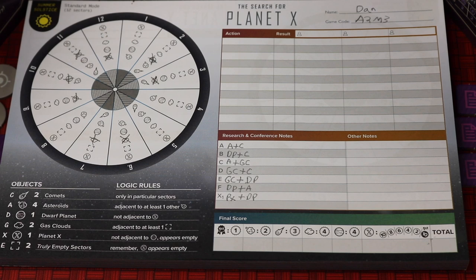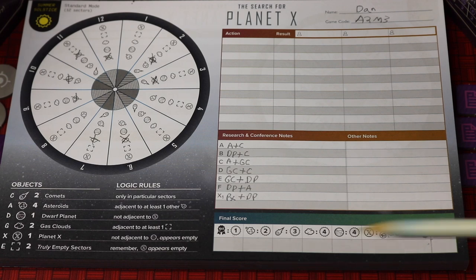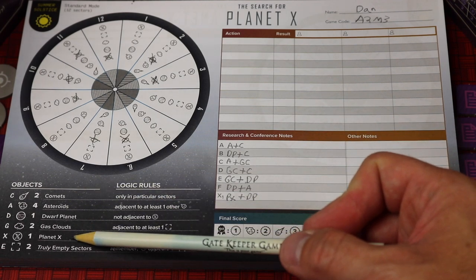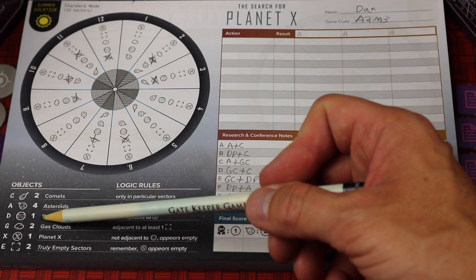The object of the game is to be the one with the most points in the end. You'll get points by finding Planet X — finding it first gets you the most points, but other players get points for it too if they find it later. You'll also get points for being the first to submit correct theories on the different types of objects. Speaking of those objects: we have comets, asteroids, dwarf planets, gas clouds, Planet X, and some empty sectors. It also shows you how many objects there are of each type.